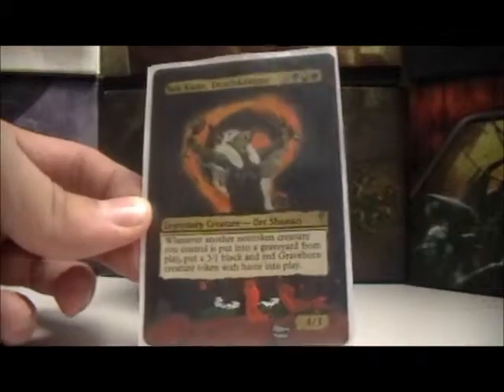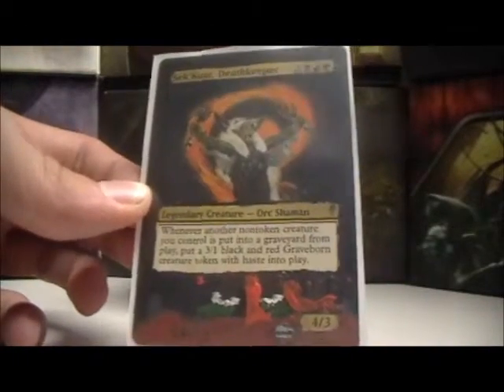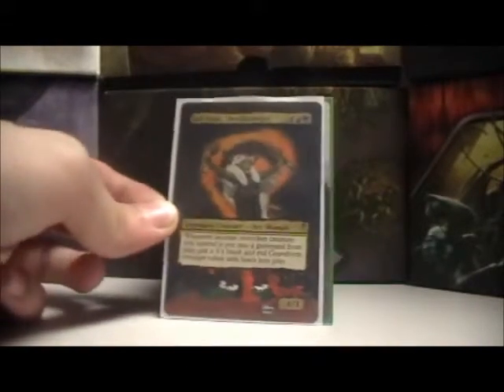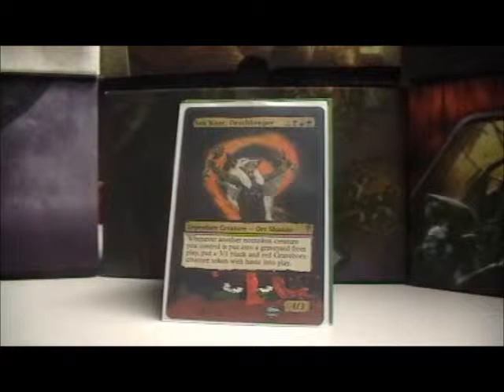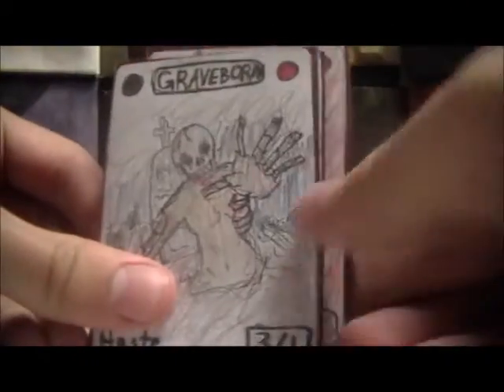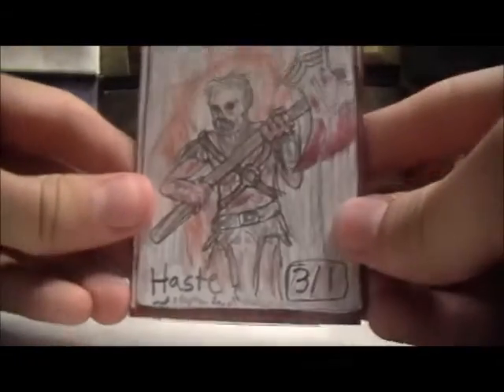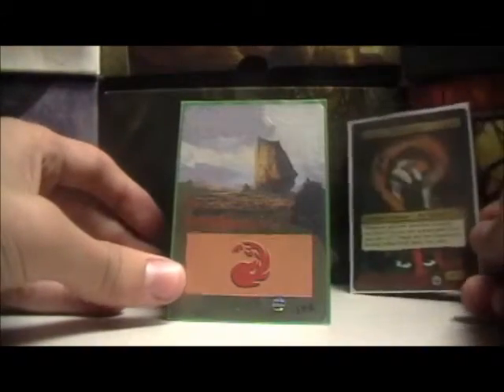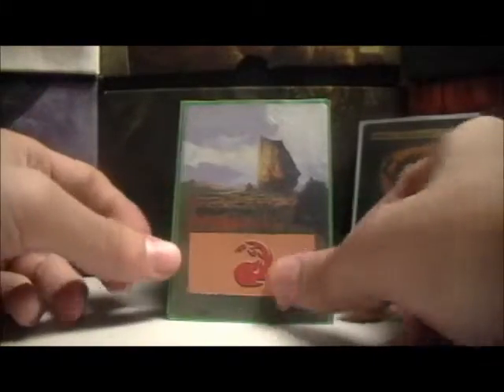This guy costs two black, red, and a green to play. He's a 4/3, and whenever another non-token creature of mine dies, I get a 3/1 black and red Graveborn token with haste. One of the reasons this is my favorite deck is the fact that I got to make all these coolio Graveborn tokens, because they just don't make these. I only have four because I haven't drawn some in a while.